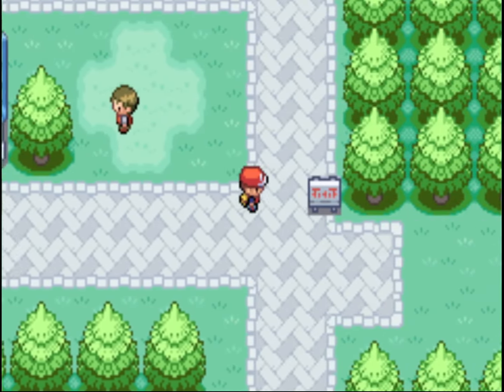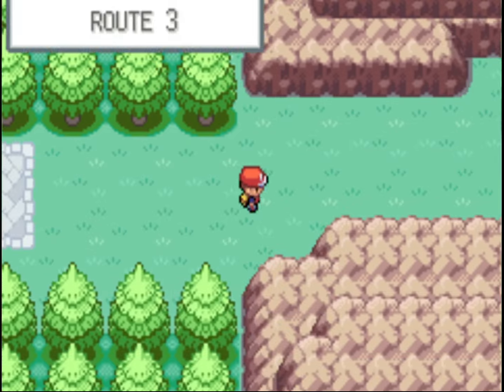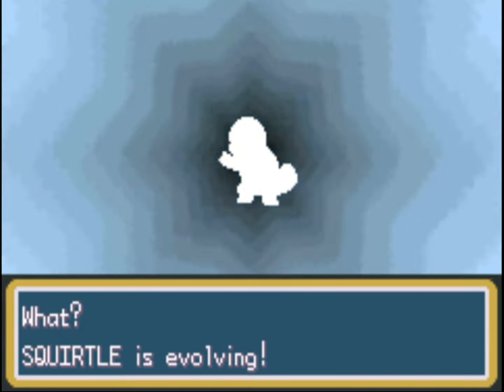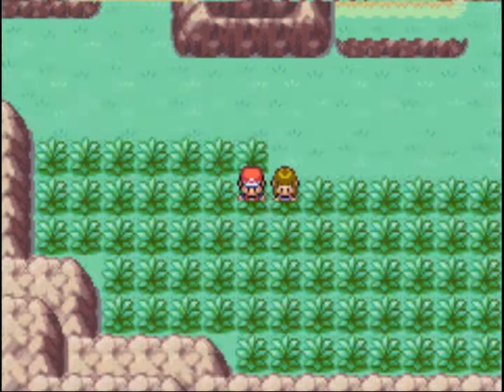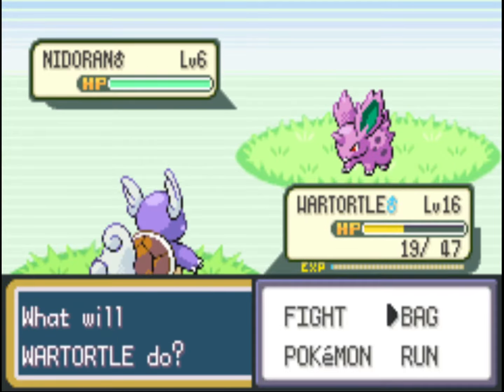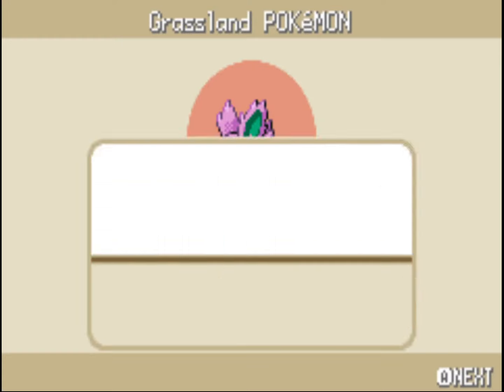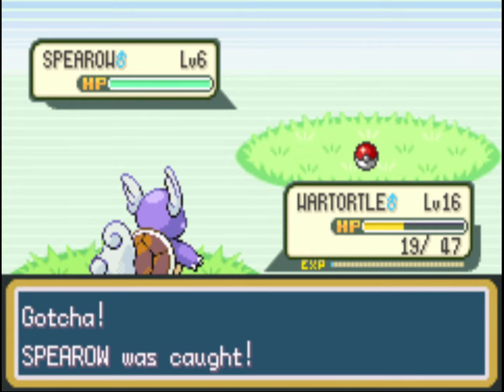We'll stop at the Pokémon Center and stock up. This scientist is going to give us Running Shoes — a brilliant item. Just hold B and you'll run a lot faster than normal walking speed. Since we fought a few trainers, Squirtle is going to evolve into Wartortle, and it'll evolve once more once it gets into the 30s. We'll catch a Nidoran Male — another very good catch, which you can evolve into Nidorino and then into Nidoking with a Moon Stone. Often you'll catch 30 or 40 Pokémon and then use evolutions to reach 60.